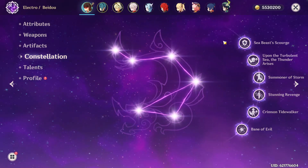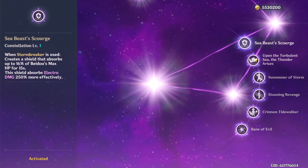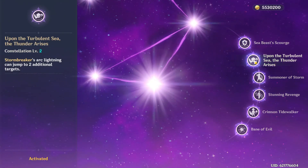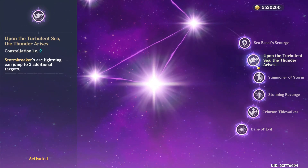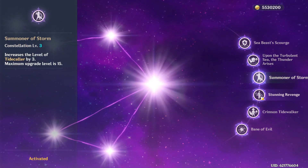Next we're going to talk about Beto's constellations. C1: when you use Beto's Q, you're going to create a shield. C2: the lightning of Beto's Q can jump to additional targets. C3: increases the level of Beto's E by 3.